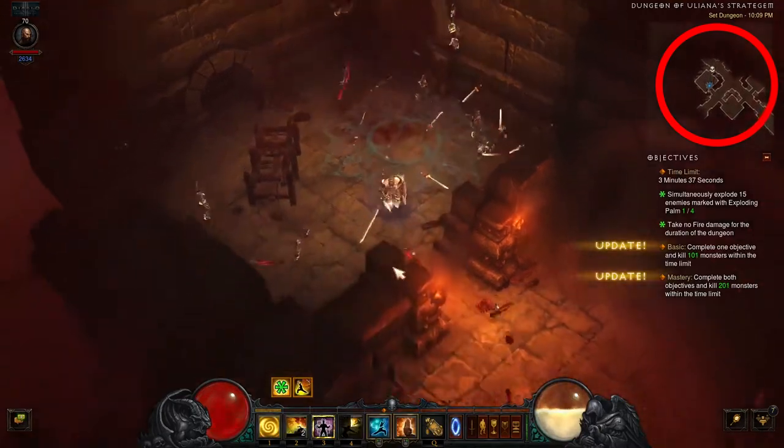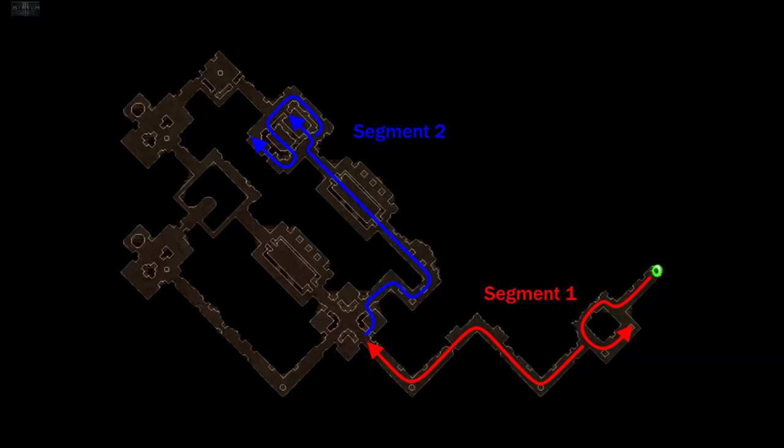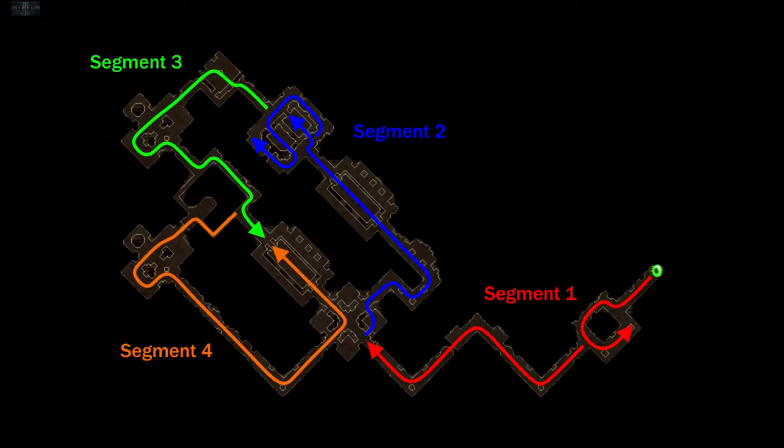This intersection is the only spot in the dungeon that you will pass by a second time. Everywhere else, make sure to uncover all of your mini-map as you go, clearing all the offshoots, passages, and side rooms — you probably won't have time to return to clear any residual enemies left behind. Segment two ends with two rooms encircled by hallways that you'll want to make sure you clear thoroughly. Then segment three loops around, and you'll want to end it as shown here and backtrack to start segment four.